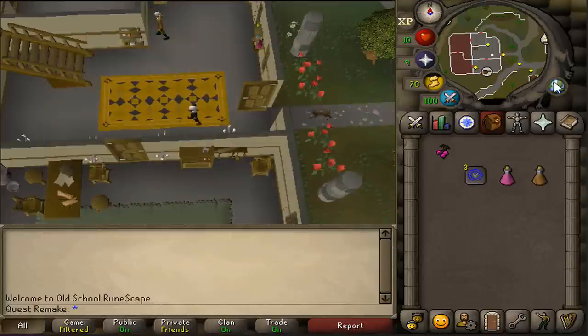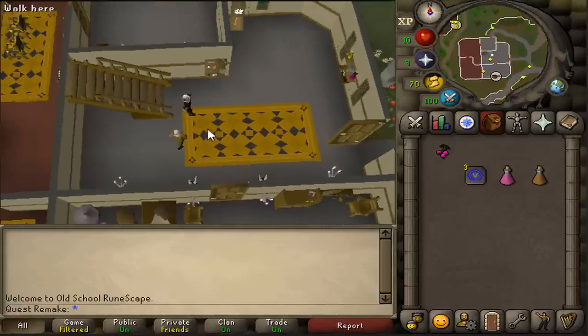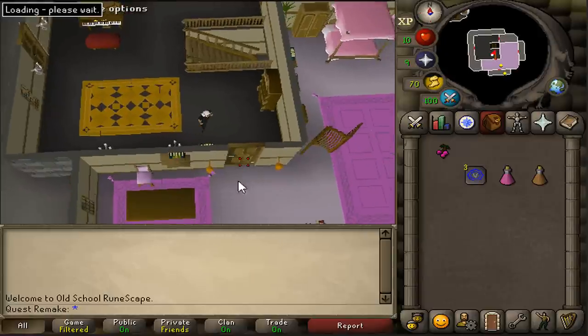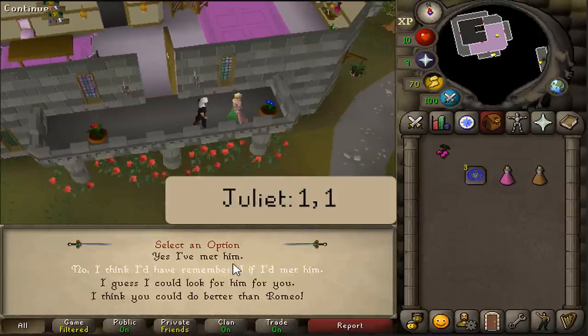Where to start this quest is right here, just west of the Varrock West Bank at that big house. Just climb upstairs and go to the pink area just south. Either inside the pink area or on her balcony, you should find a blonde NPC called Juliet. Talk to her and select option one and then one again.